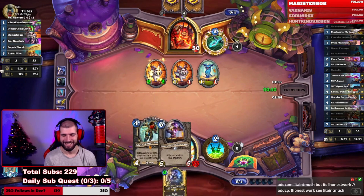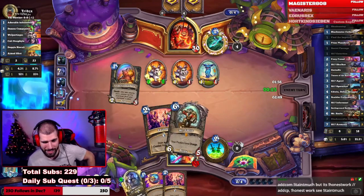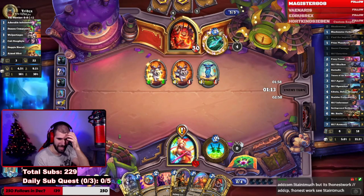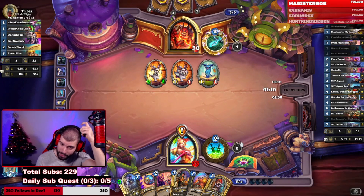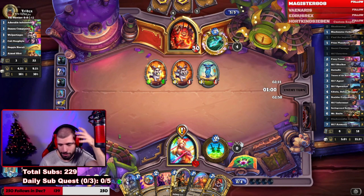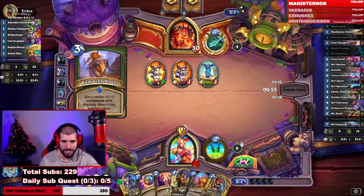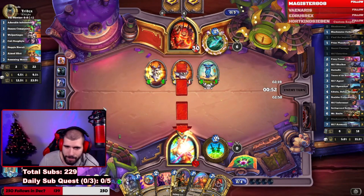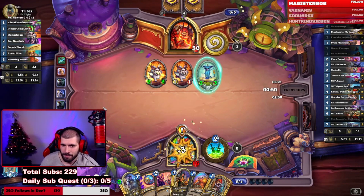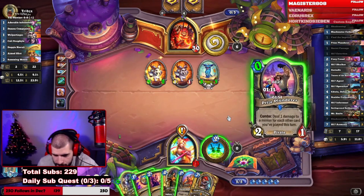We didn't make the last play, but at least we get the quest reward next turn. We can literally do a turn five Scabs — that's never happened before. The way you can cancel the animation: as soon as you click Shadow Step, click on the minion and press it on the board. You have literally less than half a second — the minion gets played a little faster.